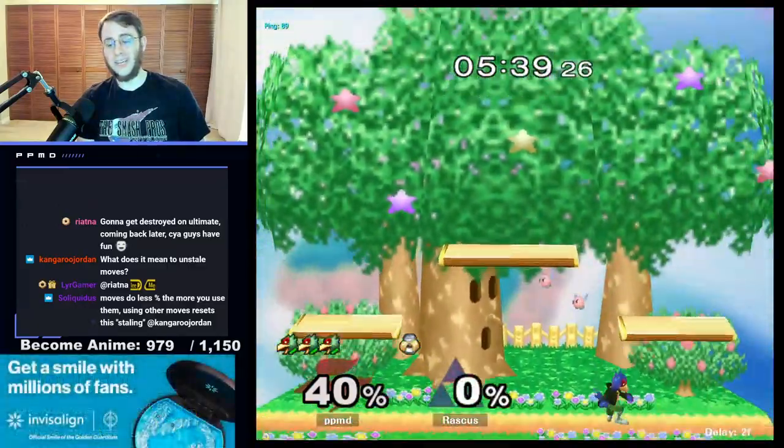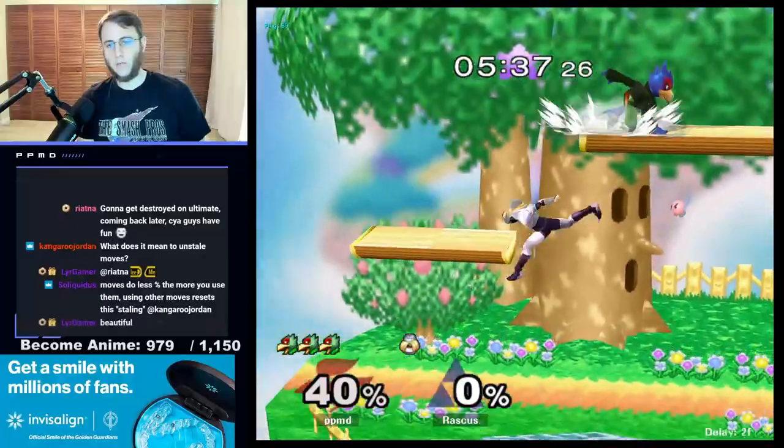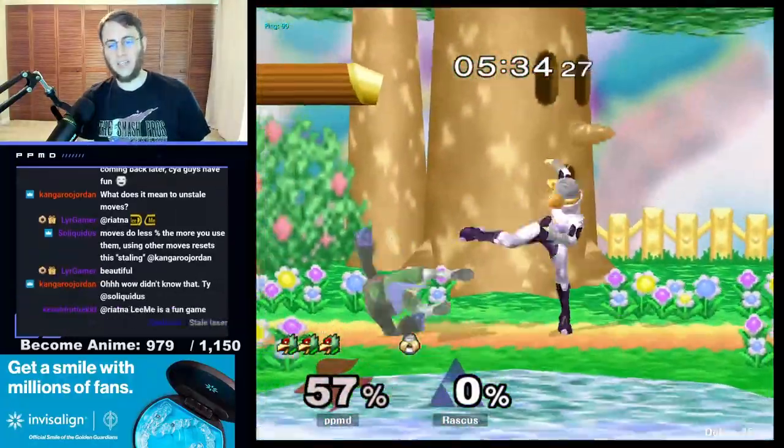And of course we just down air her now. She can slide off this down air, so we have to make sure we keep that in mind. There's Sheik landing and coming in with the f-tilt.